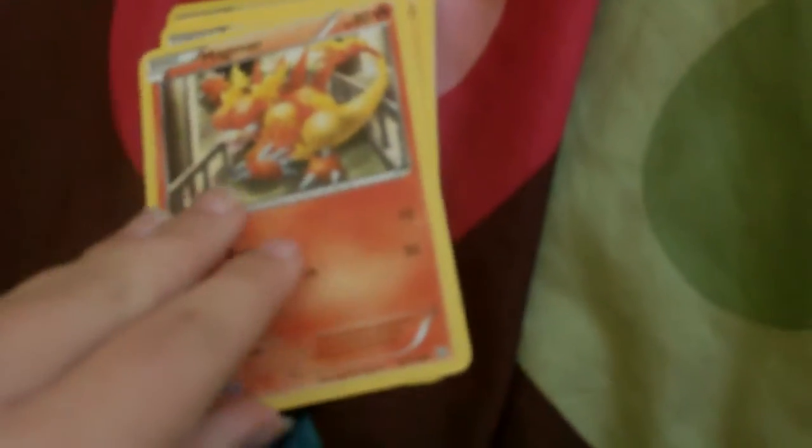Got a Yamask, Trubbish, Drifblim, Roselia, Magmar, Flaaffy, Swablu, Silcoon, a Reverse Silcoon, and — oh yeah! The good Garchomp. Hollow Garchomp. Nice, with Dragon Blade and Mach Cut. I did not expect this, but I really needed one. Nice.